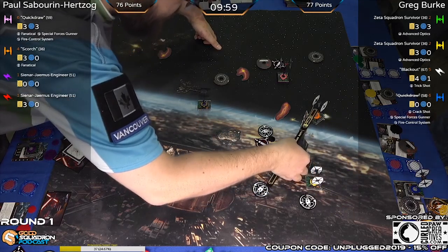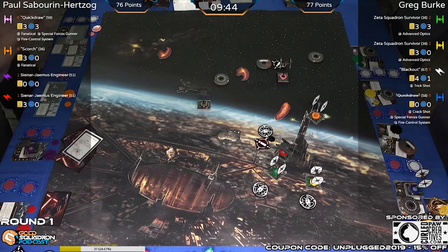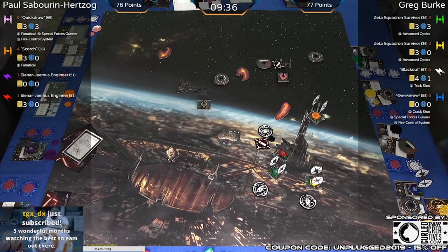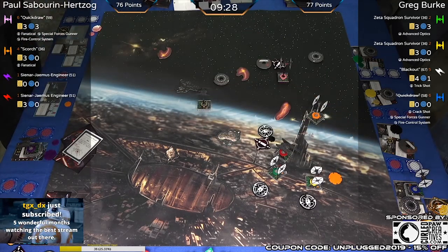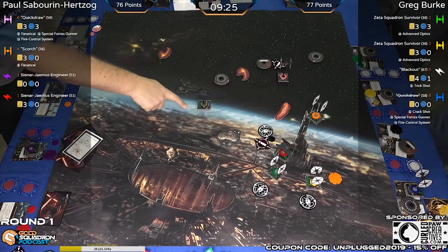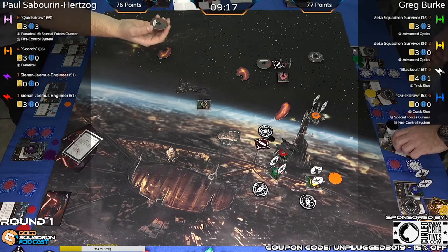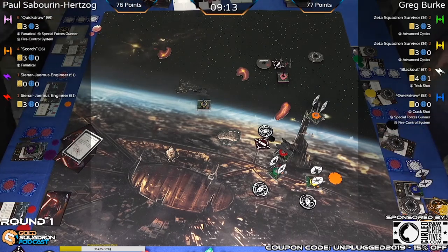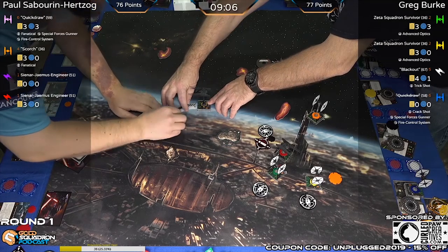Target lock check — checking range for Scorch. Paul's got to do some damage this turn with less than 10 minutes left in the round. Fanatical is live on Scorch. In chat: do I think we'll see 25-point Defenders in January? Nope, but you can use the emoji if it makes you feel better. Little confusion, but we're all good. Hard three from Blackout trying to get back into the fight.